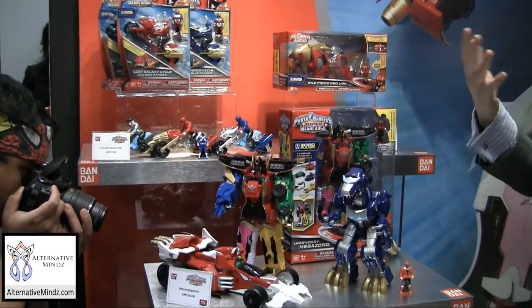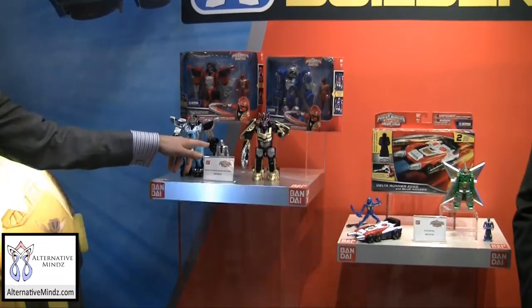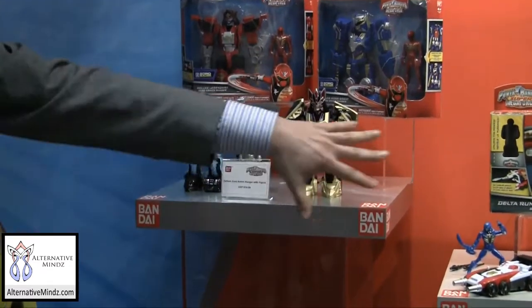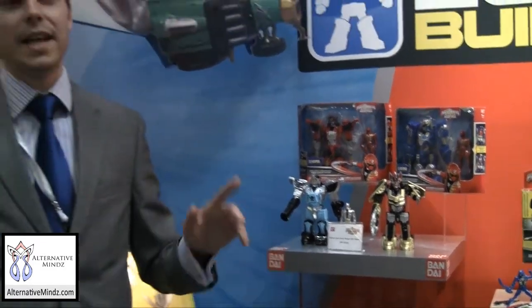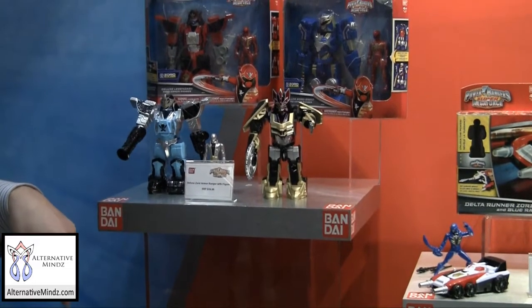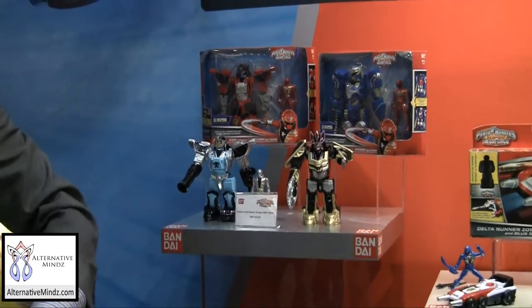Kids can come up with their imaginations — it's totally limitless on what they want to create and combine. The deluxe sword armor ranger with figure comes with a four-inch figure that can ride inside of the armor. The armor detaches and can be combined with any of the zord builder items. The armor ranger does not come with the ranger key. However, if you look really close, you'll notice the arm is a ranger key, and that ranger key can be used with any of the 2014 role play or zord builder items.